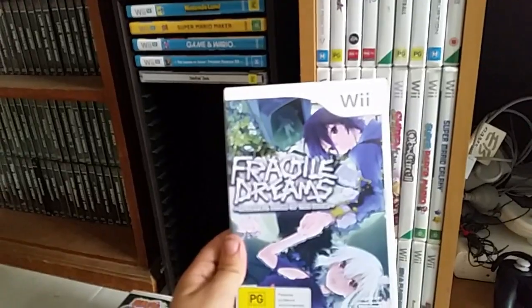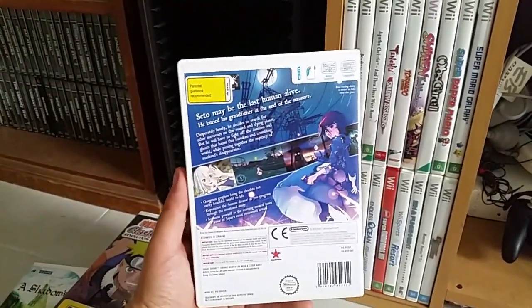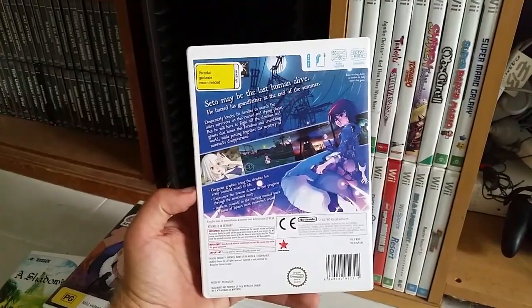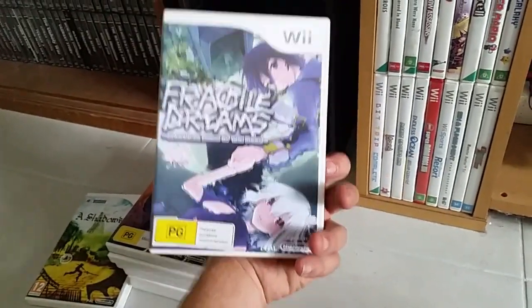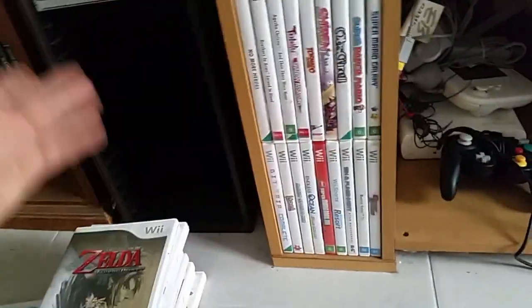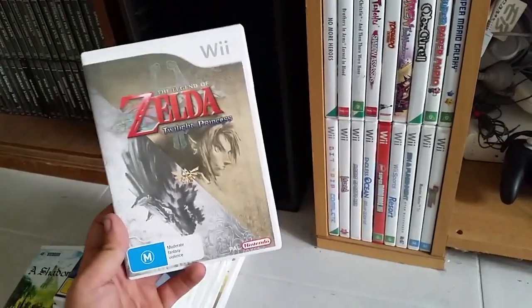Fragile Dreams: Farewell Ruins of the Moon — a really cool game about a post-apocalypse where a boy tries to find the one person he sees who is alive, as everyone else appears as robots or ghosts. It's a lot of fun but the gameplay is very rough and there's a lot of padding, making it hard to recommend — though it's overall a good game and very hard to find. Legend of Zelda: Twilight Princess — I hate that game. People give Sonic Unleashed so much grief but give a game like this a pass, and they're basically the same thing.